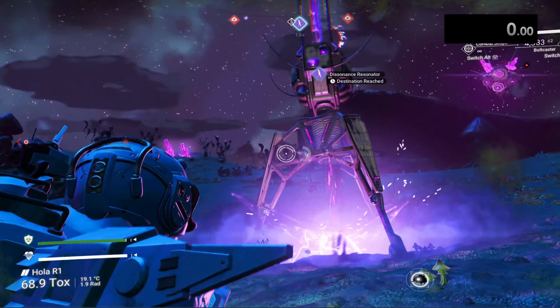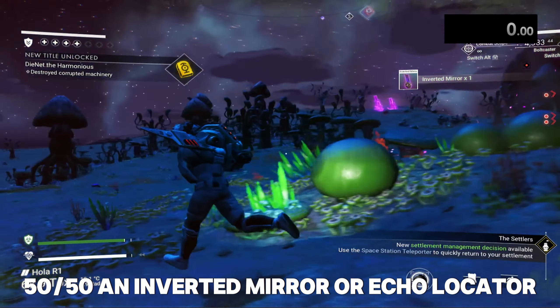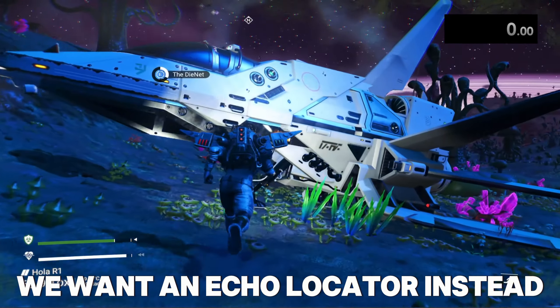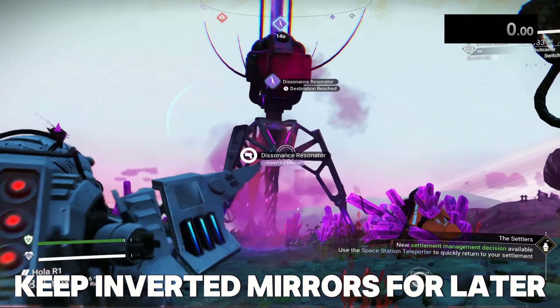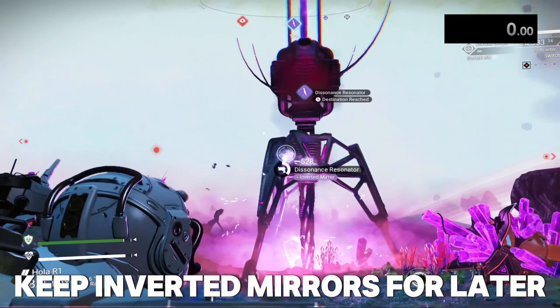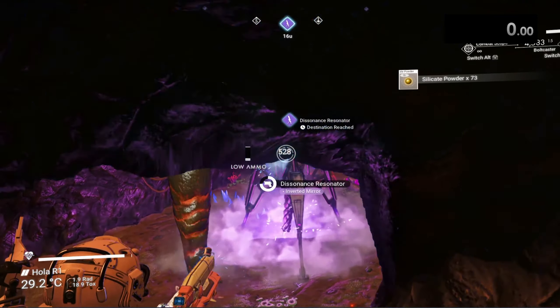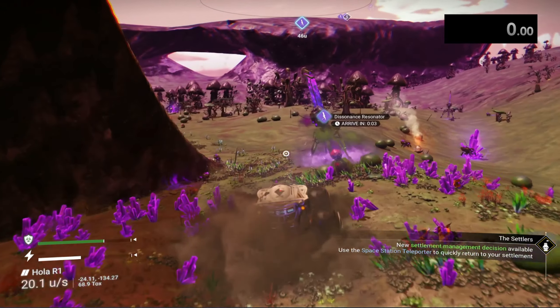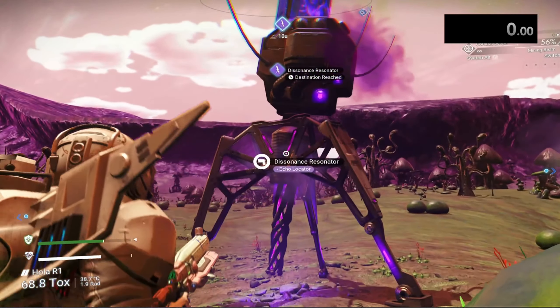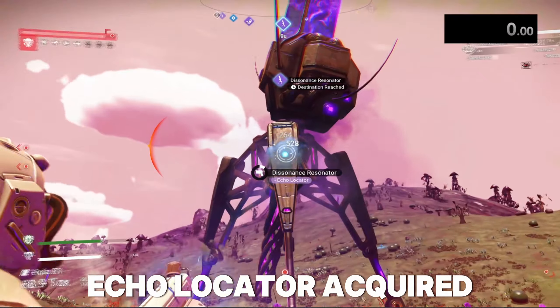Here I'm unlucky because I'm getting an inverted mirror, which is not what I need — but I'll take it because I'll need it to build a sentinel ship later. Don't worry, you only have to do this once. Once you find an echolocator you're good. For a new player setting up a farm, once you have a farm you need inverted mirrors. Finally — we found one with an echolocator. Now break it and grab it.